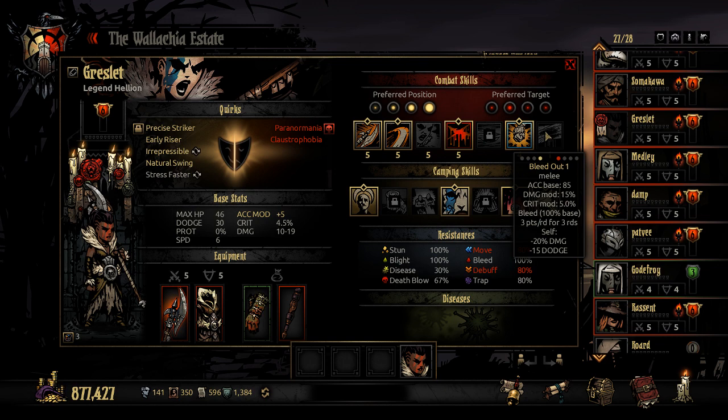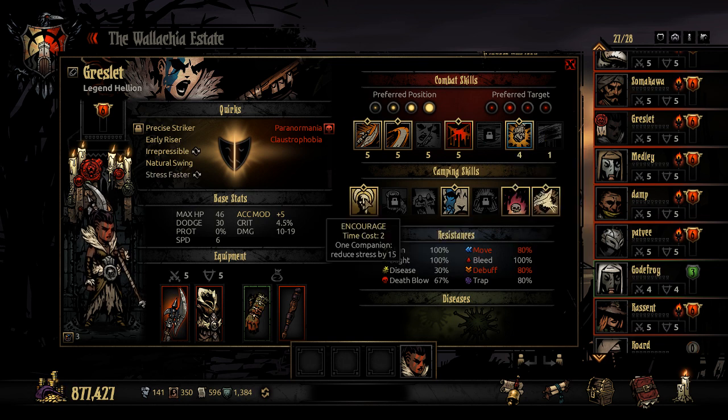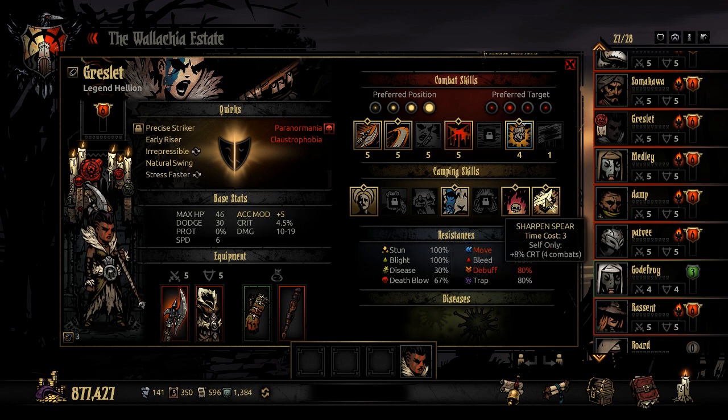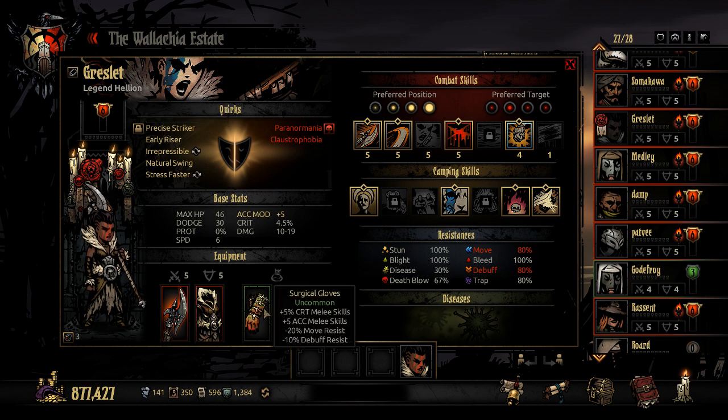Those are the combat skills you're going to bring her. Camping skills: I always recommend Encourage. You're going to bring Battle Trance, Reject the Gods, and Sharpen Spear. For quirks, hopefully what you've selected has focused on crit and melee damage — always lock in Precise Striker when you see it. For trinkets, we're going to utilize Surgical Gloves, probably the best trinket in the game in my opinion, especially considering it's a green. And then Ancestor's Pen.